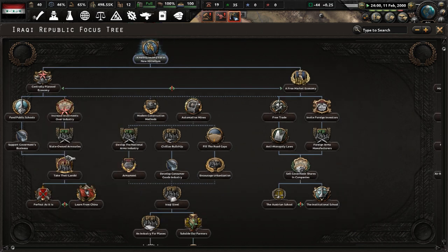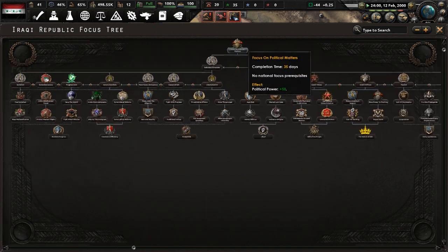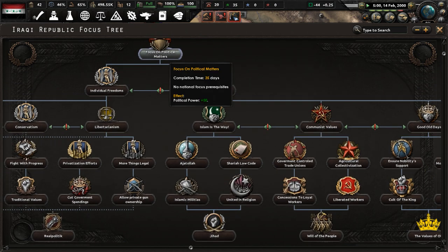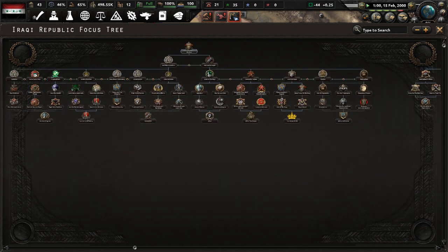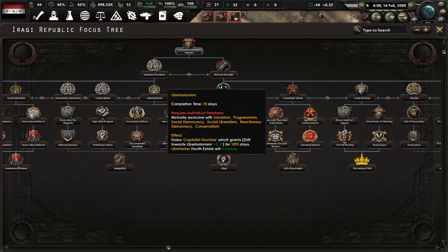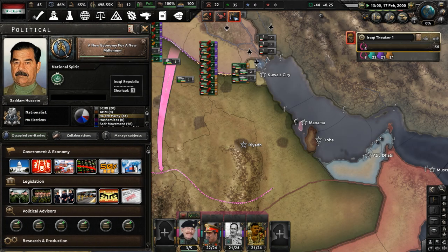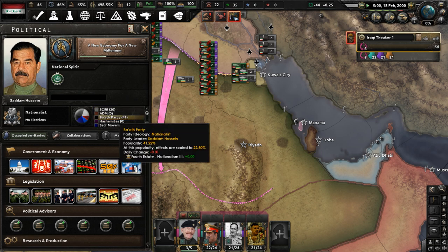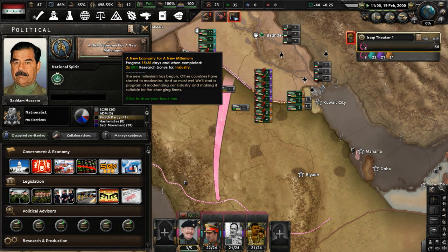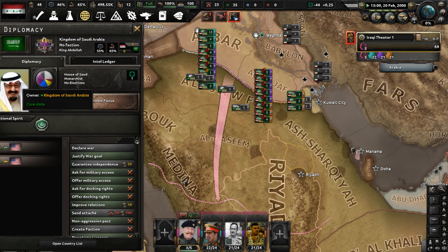Actually, I'm going to change what I'm doing in my focus tree. Let's complete 'Focus on Political Matters,' then 'National Strength,' and then 'Nationalism.' These are all part of the generic focus tree — there's a generic path for every single ideology in the mod. 'A New Economy for a New Millennium' is going to complete shortly; it's about halfway there.